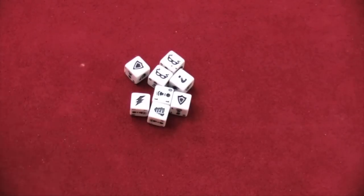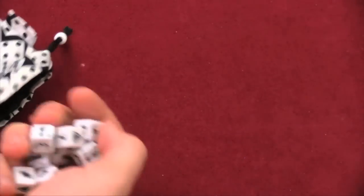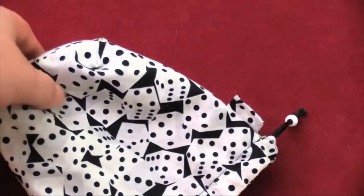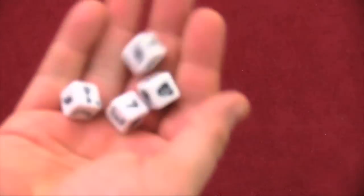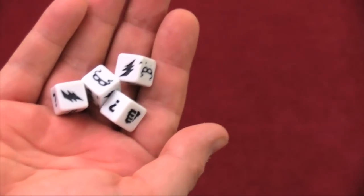Players are going to start with eight NPC dice — these white dice here — and put them in a bag. The game comes with two bags, but they're not very good, so we're going to use my bag. On a player's turn, they're going to draw four dice from this bag, place them into their reserve pool, and roll them.